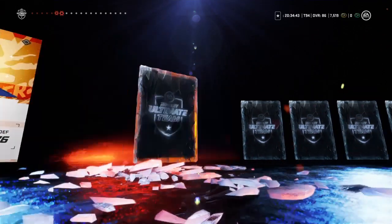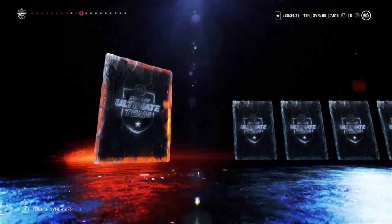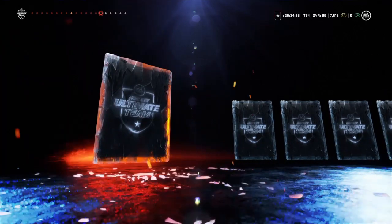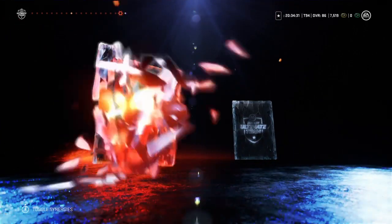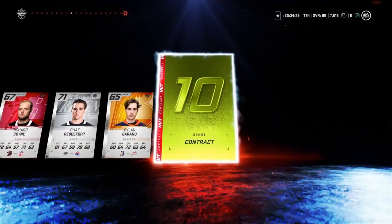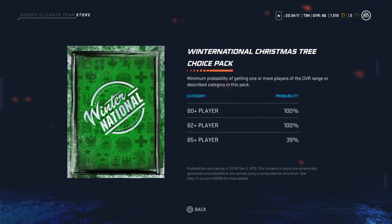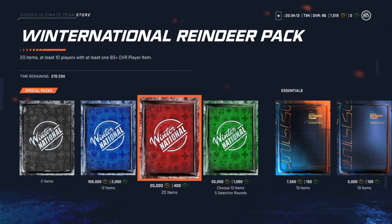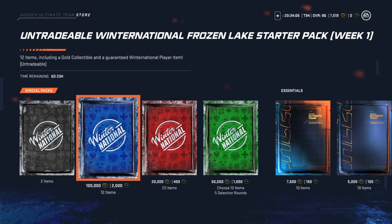No purple pulls. We got some 85-pluses today but no purple pulls, which is kind of upsetting. I need to see some purple — let me get a master here, that's all I want. Evander Kane, 81 — that's probably our best pull of the pack. Unfortunately no pack luck here today, boys. Here's the odds for every pack — nothing insane unfortunately. In your 100k pack you are guaranteed a gold collectible and guaranteed an 85 plus, but it is 100k so it is what it is.